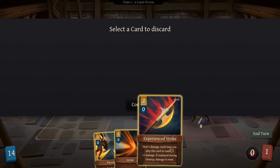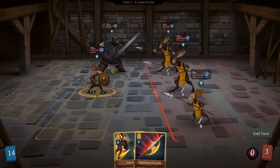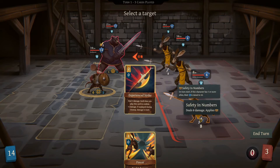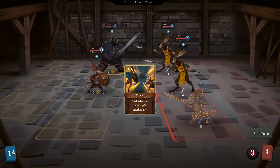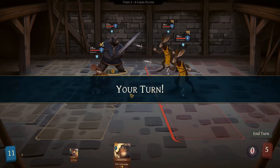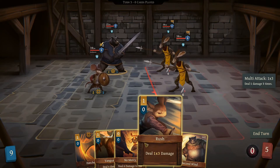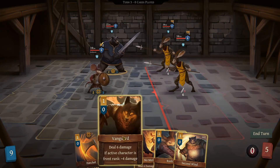I click on him and use that. What I want to do is use this card and go over here — instantly take somebody out. Oh, select a target, apply — okay, yeah, yeah, that explains why I couldn't end my turn. Draw a card and gain stamina. This is 1 times 3 so I only do 3 damage. Deal 6 damage — deal 6 damage if active character is front rank, plus 4 damage.